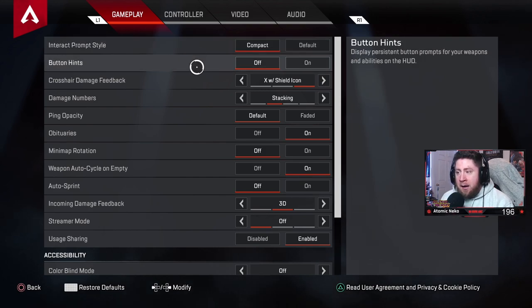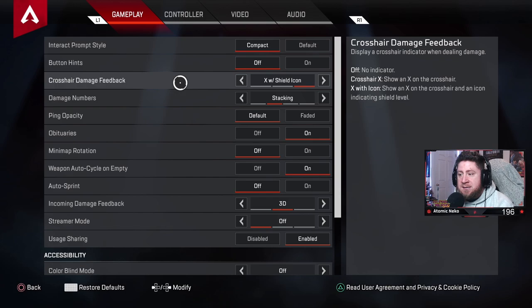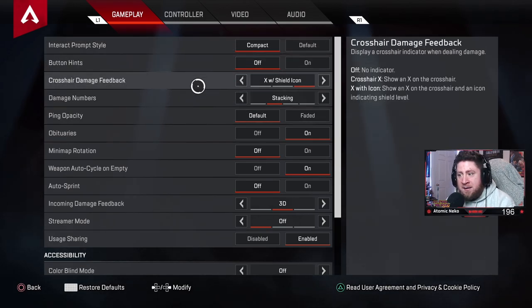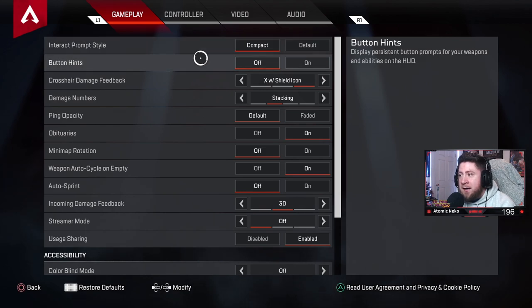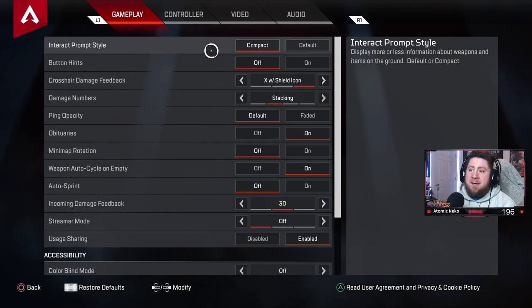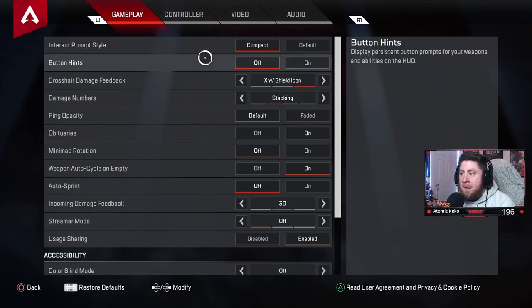Back in season 1 I made a video for this, and a lot has changed since then — my settings have evolved based on the current meta. The interact prompt style: if you've been playing since launch you don't need it huge, just set it to compact. It makes the screen less cluttered.